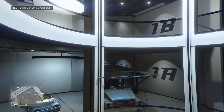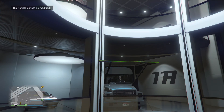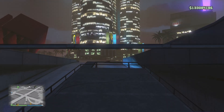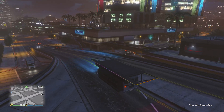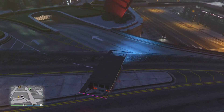All you will need to do is either own a party bus and have it stored in your office garage, or get in a friend's party bus. If you own one, just go to your garage, hop in and drive it out, or you can request it either way. If you own Maze Bank West office, you just want to pull your party bus out.